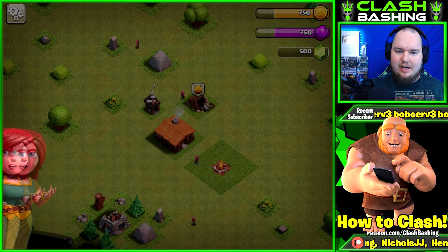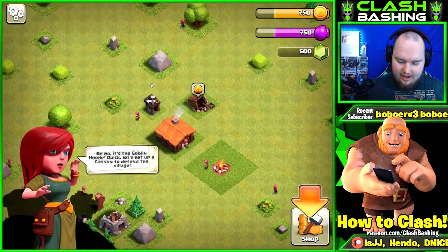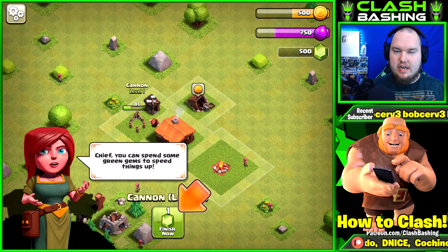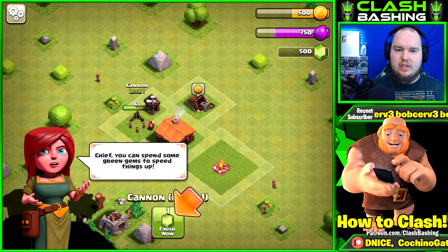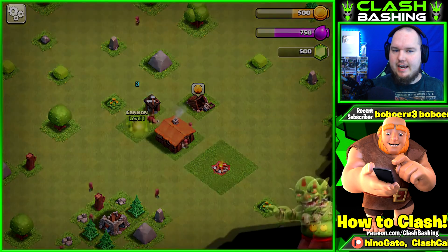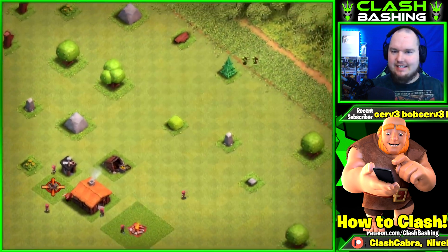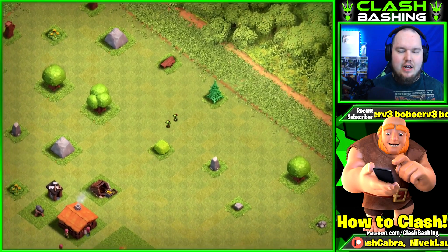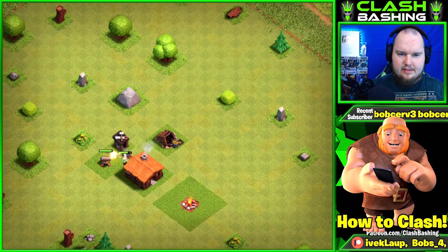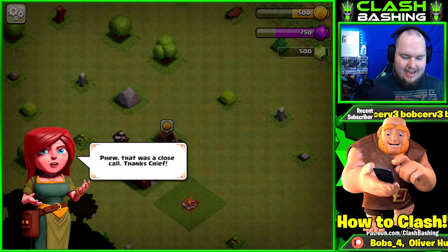It's been a while since I've gone through the tutorial, so we'll see how this goes. The goblins are going to attack us, so we have to build our cannon and build up our defenses. One little secret - we're going to go free to play on this series, so don't spend your gems at the beginning. She's going to tell you to spend gems, but don't do it. Just wait out that 10 seconds - goblins are going to come in and we'll shoot them with our cannon.